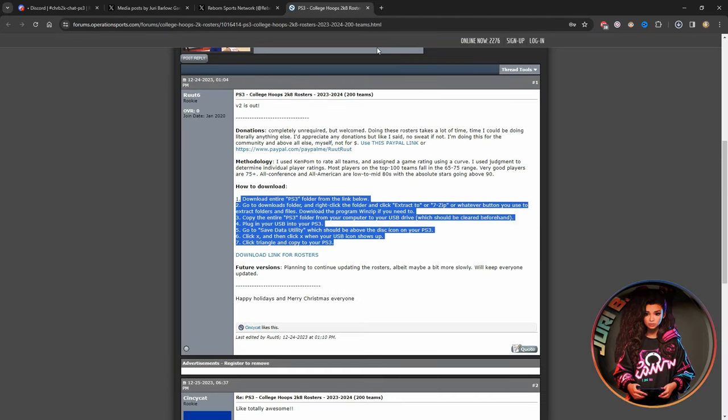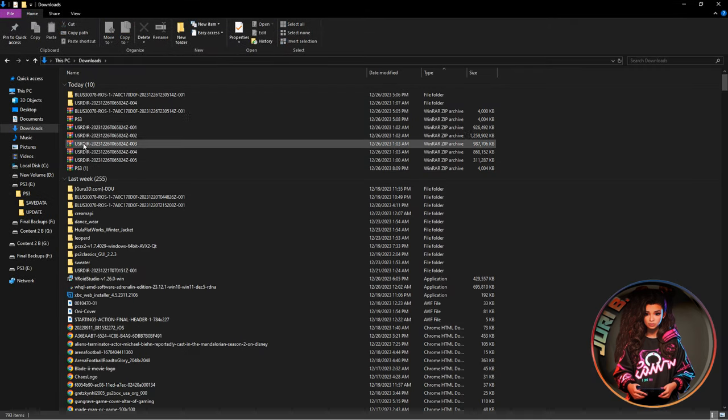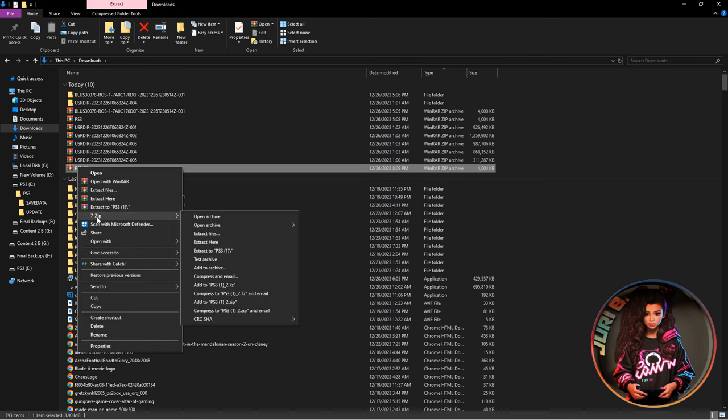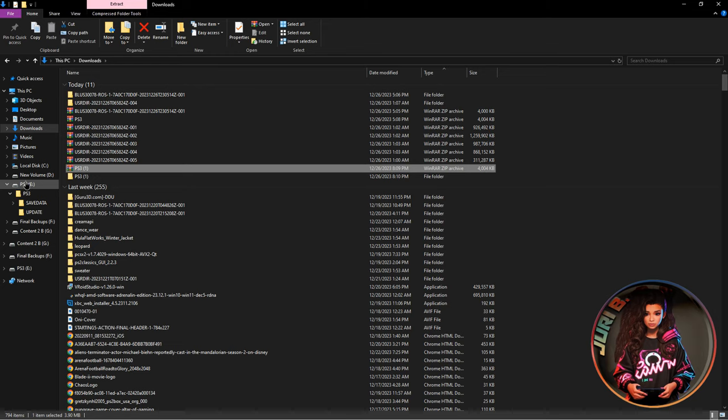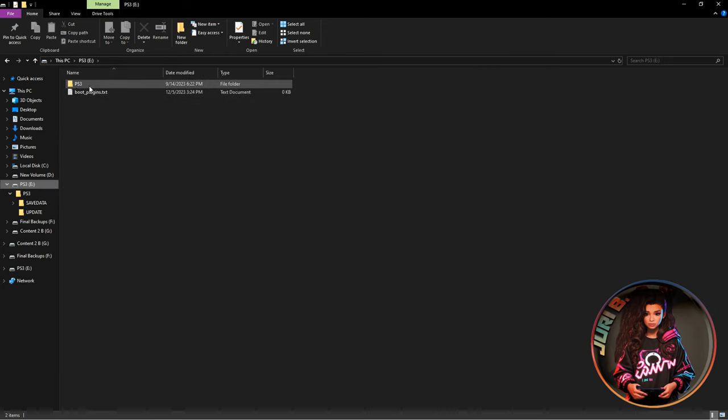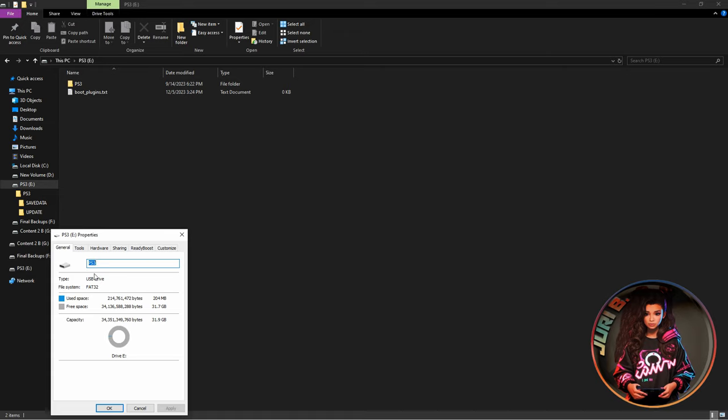You'll see the rosters downloading. Once done, go to your folder and right-click the downloaded file with WinRAR or 7-Zip — whichever you have — and unzip the roster. Next, you'll want to prepare a USB thumb drive. Make sure it's formatted to FAT32, because the PS3 only recognizes FAT32. When you go to the drive's properties and format it, confirm the format is set to FAT32.